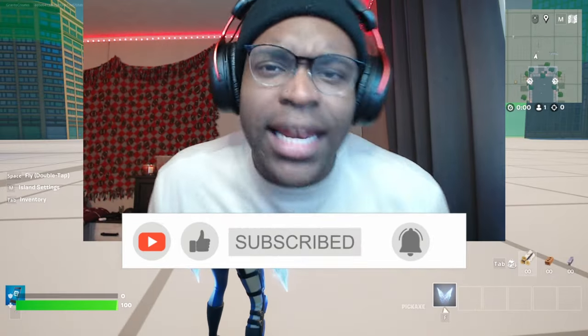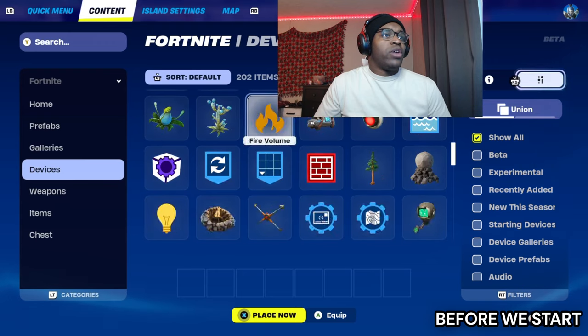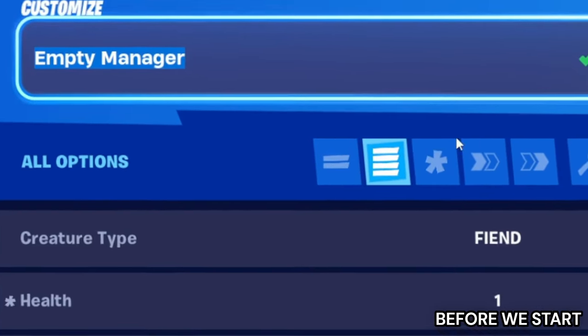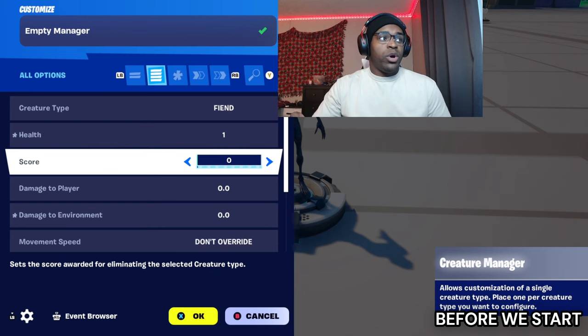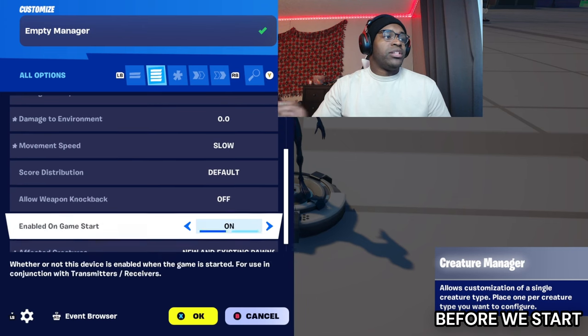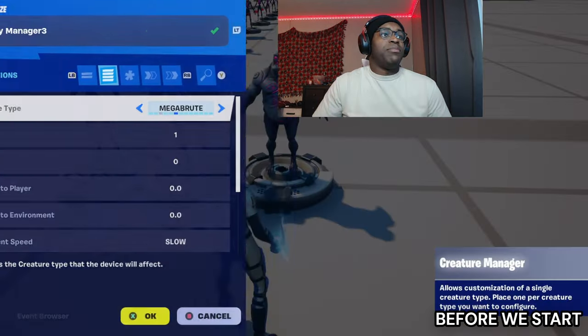Go over to your difficulty system, go into your content drawer and grab a creature manager. Place that down and name this 'Empty Manager'. Set health to zero, score to zero, damage to players zero, damage to environment zero. You can make it very slow, enable knockback, turn that on. Enable start new and existing creatures, then just copy it over and add all the types of zombies you have.